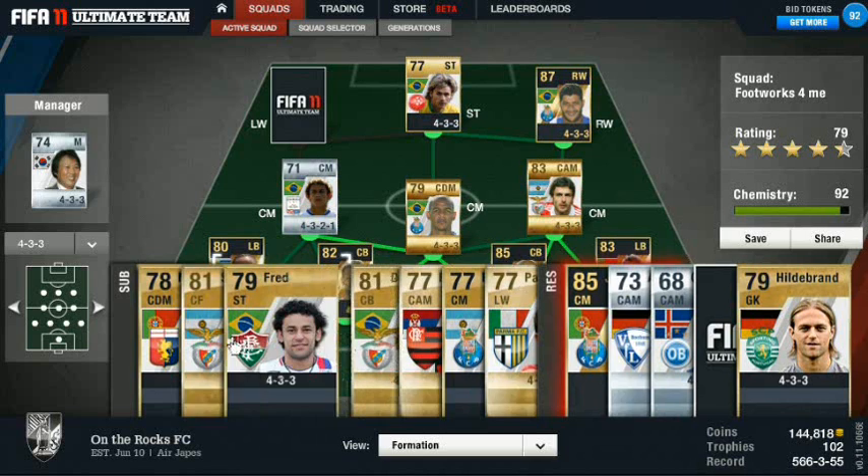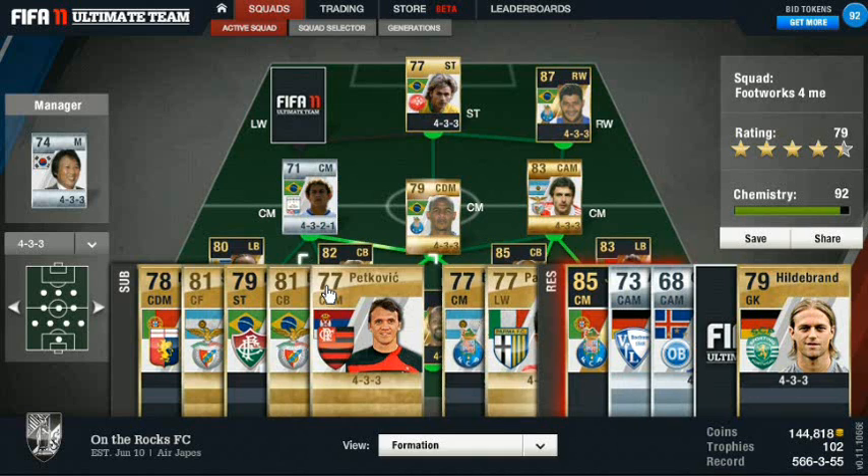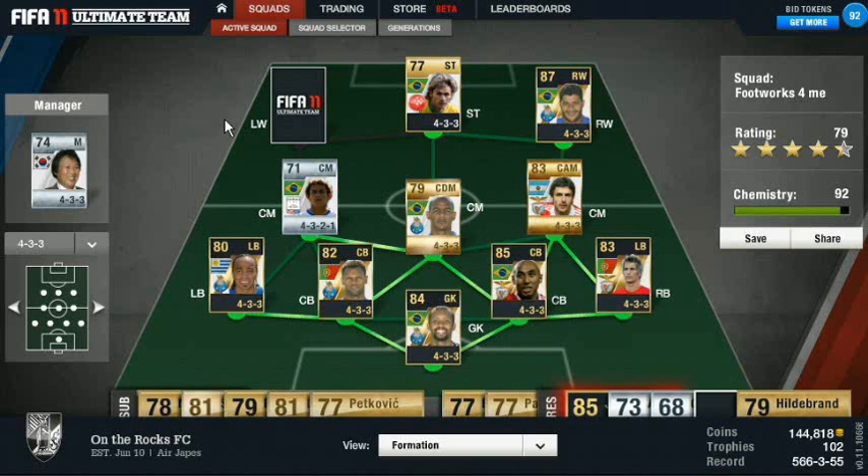Another quick tip: if you see on my subs bench I have guys like Palladino — he's obviously not Brazilian and doesn't play in Liga Portuguesa, so why would I have him on my subs bench? That's because every time I put him into the game he goes in with non-chemistry. Your subs bench chemistry does not matter — you could have them in any formation and put them in wherever you wanted, and they're going to play to their utmost non-chemistry potential. All the game takes into account is your players' starting chemistry going into the game, and since your bench doesn't have a starting chemistry, frankly it doesn't matter when you sub them in.